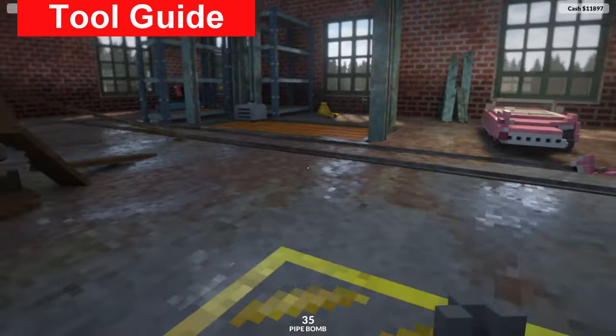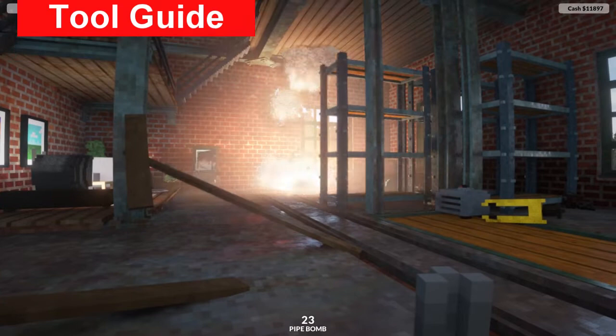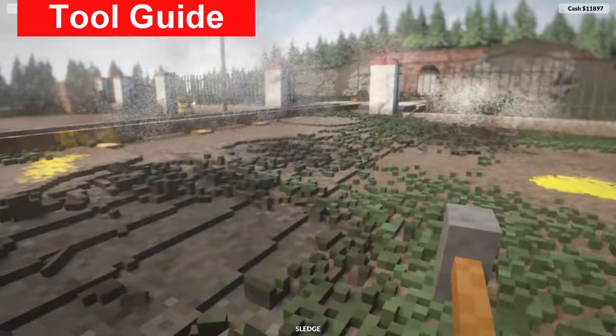Pipe bombs you'll use more at the start of the game and probably not as much later on. You can throw them very rapidly and they do a moderate amount of damage, though they're imprecise and can get flung around - and they do set fires. I pretty much use them for clearing grass from areas because it makes cars drive a little bit better without the grass in the way.